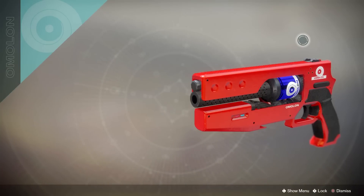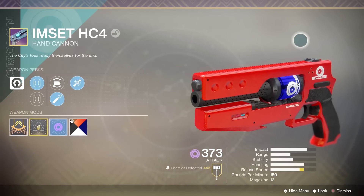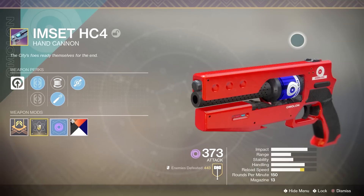Hello everyone, I'm CoolGuy, welcome back. Today I would like to talk about one of my favorite hand cannons in the game, the MSET HC-4. This hand cannon falls in the 150 RPM category — the same category as the Midnight Coup, Dire Promise, and the Sunshot — but this one, the MSET, doesn't get that much love. It isn't talked about too much, and there aren't really that many reviews of it out there.